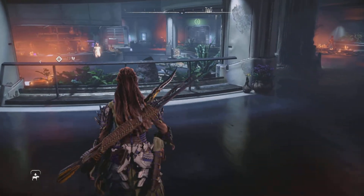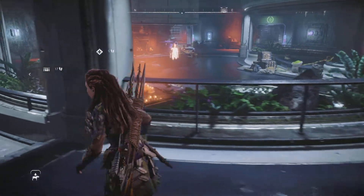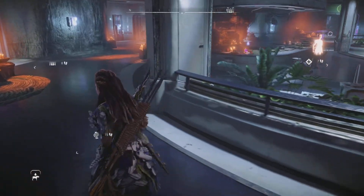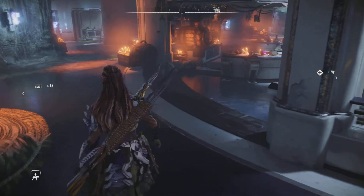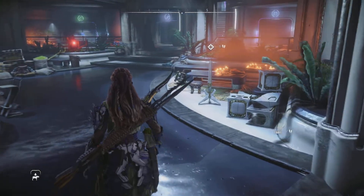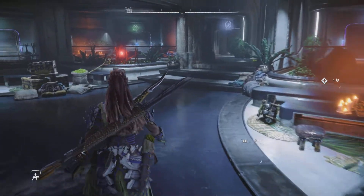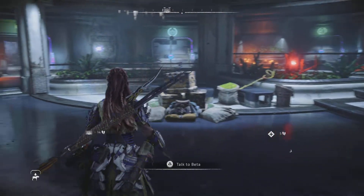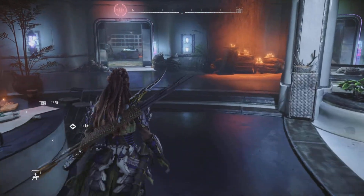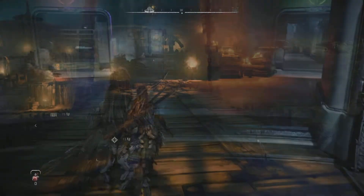Horizon Forbidden West follows on from the first game, Horizon Zero Dawn. It does a fantastic job of introducing you to the world whether you've played Zero Dawn or not. This handling of the ongoing story is done extremely well, whilst also showing you new mechanics that make Forbidden West different to its predecessor. New and old characters are introduced in a way that makes you want to get to know them better, and answers questions about what returning characters have been up to since Zero Dawn.